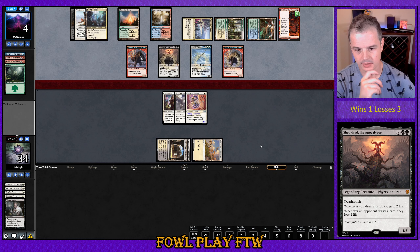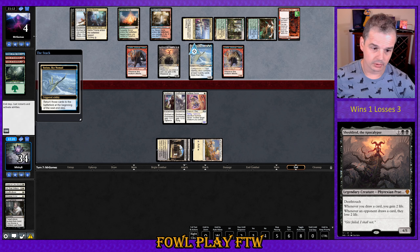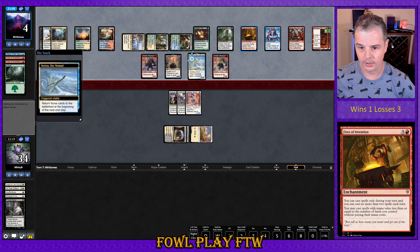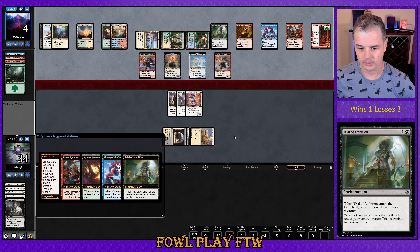We're gonna need at least like a first strike effect here to get rid of the Uron. We've got a whole bunch of permanents coming back in on the end step. Nothing to gain life — they get card draw triggers here. We sacrifice a creature here. We're just boned.